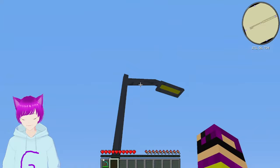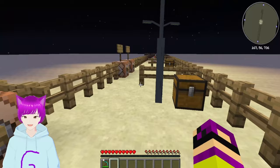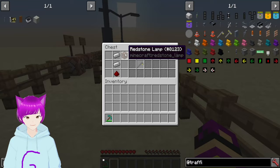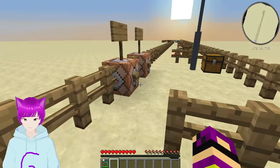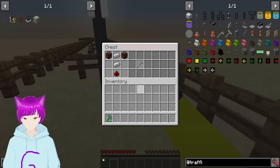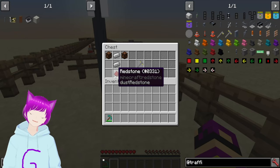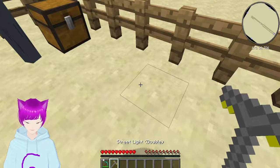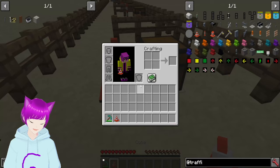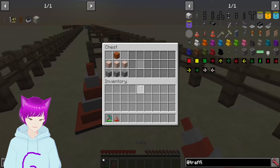Now we have a street light — it's a single street light. If you set it to night, it actually lights up the area around it, which is pretty cool. To craft this, all you need is redstone, two iron, and a redstone lamp, which gives you one of these. Next we have the double street light — at night it also lights up the area quite a bit. To craft it, it's just like the single but you add one more redstone on the other side.